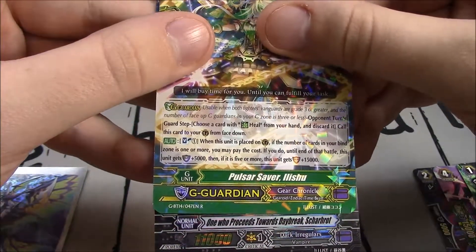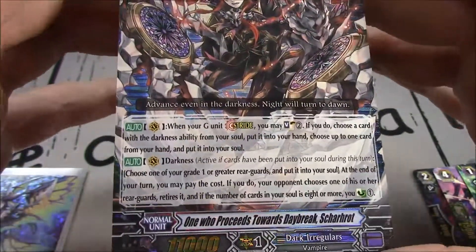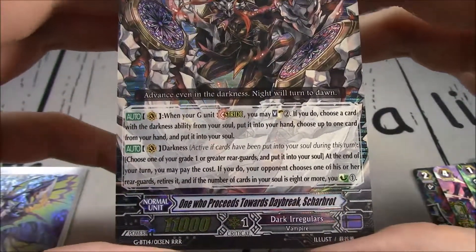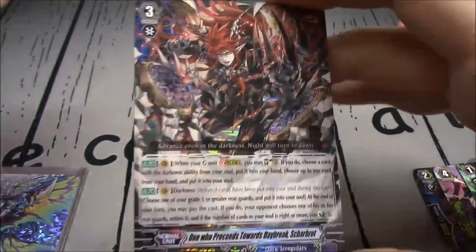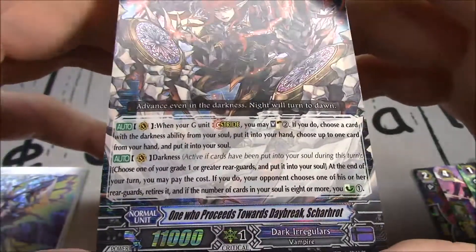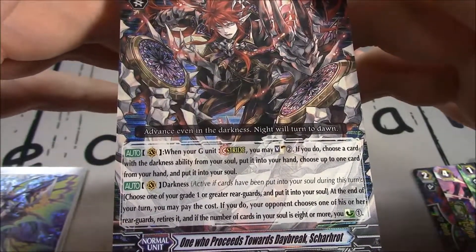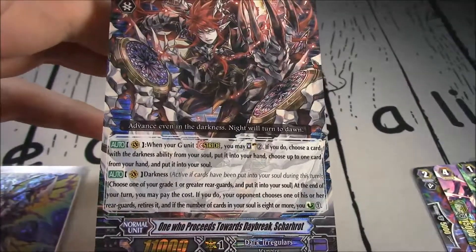Triple R — Vampires, the Dark Irregulars. It's the new Shardot. Look at that artwork — that is beautiful, great card. When your G-Unit strides, you may Soul Charge 2; if you do, choose a card with the Darkness ability from your soul, put it in your hand. Choose up to 1 card from your hand and put it in your soul — but you don't have to replace; you can just add a card to your hand. If you've got enough cards in soul, which Dark Irregulars often do. But you can combo that with Jaeger — were-tiger Jaeger — move him into soul, counterblast 1, draw another card.